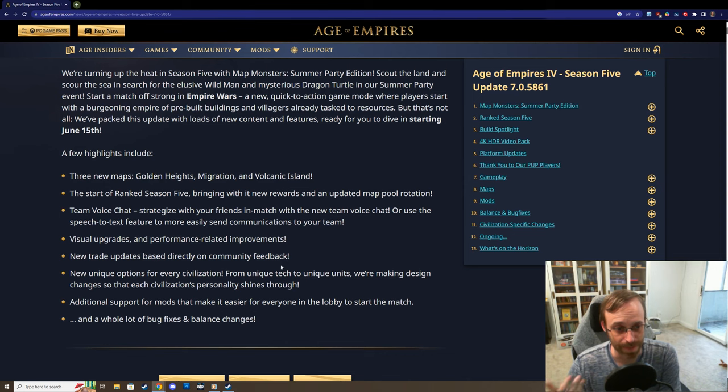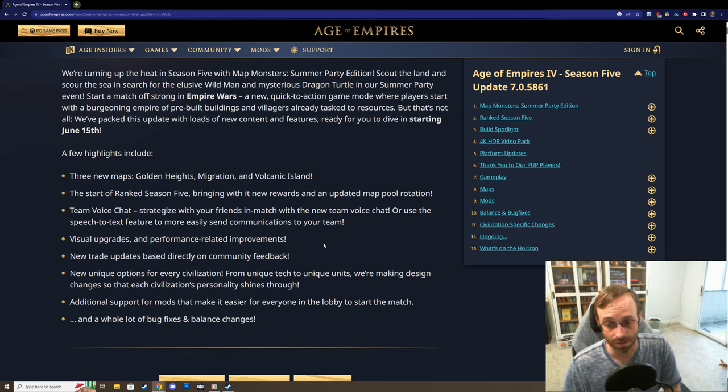I'm also hoping to see some improvements to the graphics engine of the game. I've been playing some team games and when those 3v3s get really hectic, it can really push your machine to the limits. I want to give you guys good visuals for these replays, so hopefully we get some good visual upgrades and performance-related improvements. And also some new trade updates - I think the trade trick is gone.